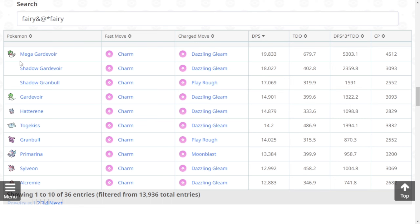Now let's check the spreadsheet of DPS and TDO. If we search Fairy and both Fairy type attacks, as you can see, Mega Gardevoir is the number one Fairy type attacker in the game right now with a moveset of Charm and Dazzling Gleam.